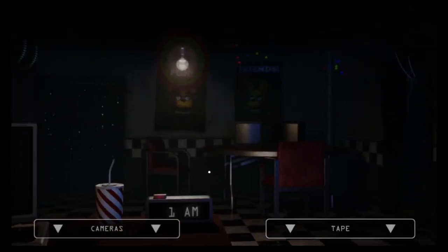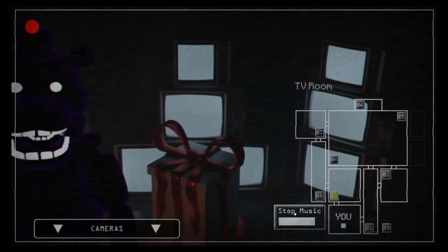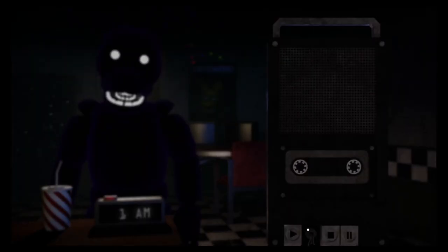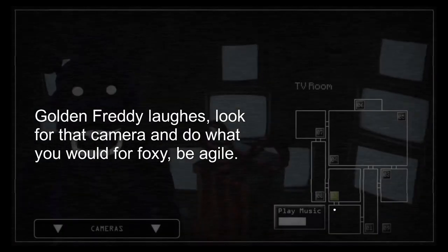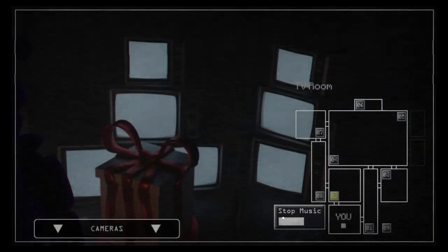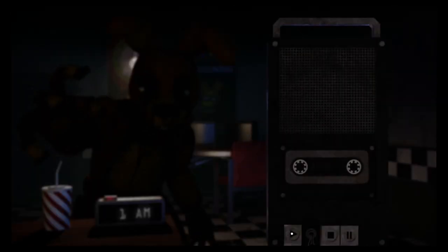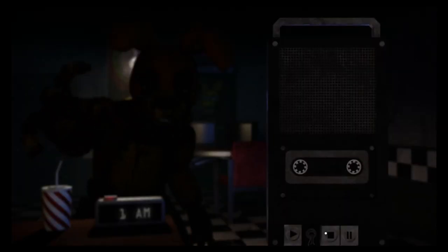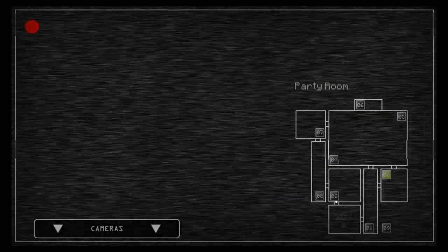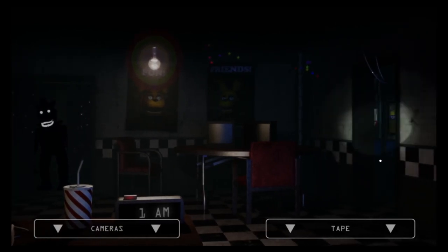There is a Foxy Golden Freddy and he sits in cameras 8 and 1. It's the same kind of deal as with regular Foxy — the only difference is there's a sound that plays, like a laugh or a sob. When you hear it, look into whichever of the two cameras he's in, just like you would with Foxy. But you have to be fast — he attacks instantly. If you're not looking at him immediately, you might get taken out.